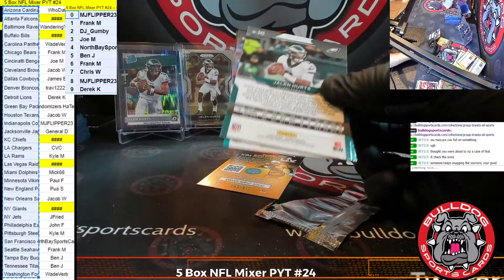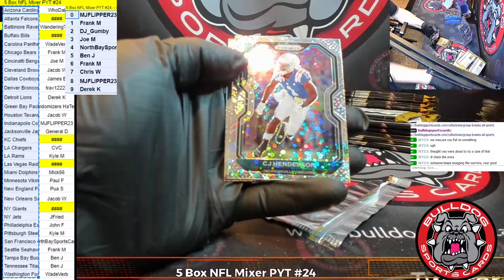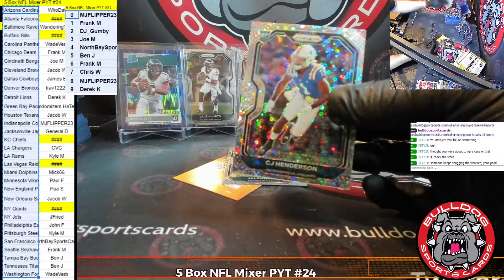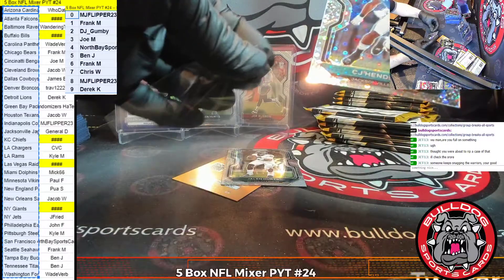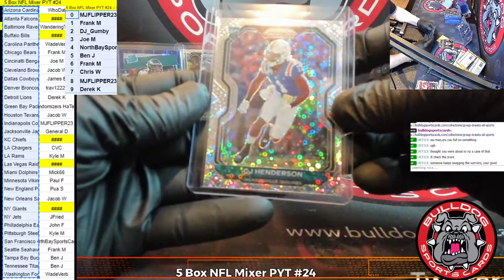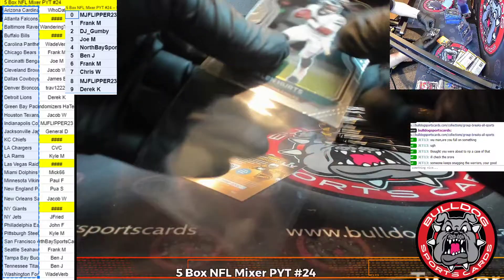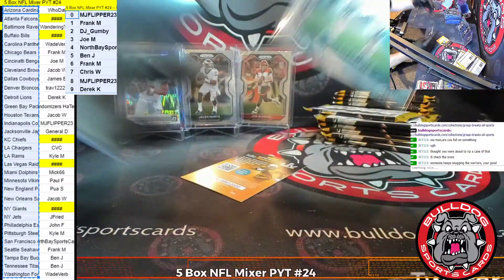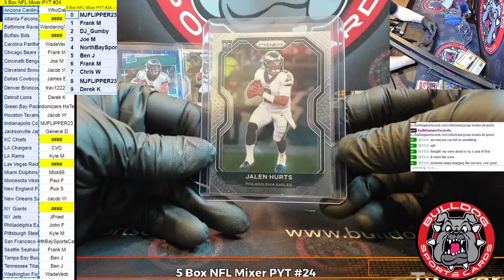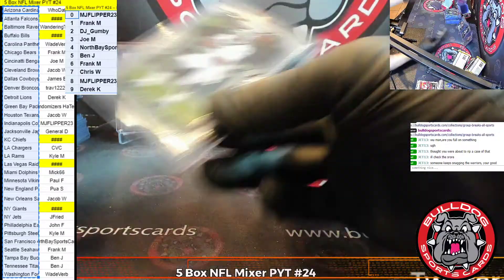Oh man, look at what the Eagles are doing. Beasley, Jones, White, a C.J. Henderson for the Jaguars. C.J. Henderson rookie No Huddle for the Jaguars — that's General D in the Jags. And another Hurts. The Philadelphia Eagles cannot be stopped in this mixer. Holy smokes on the Eagles.